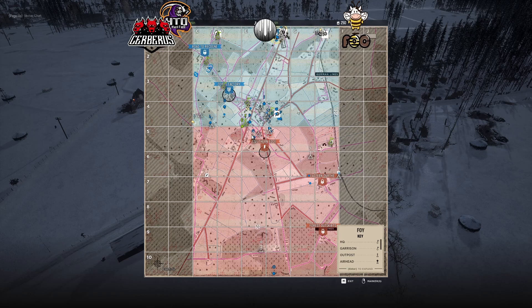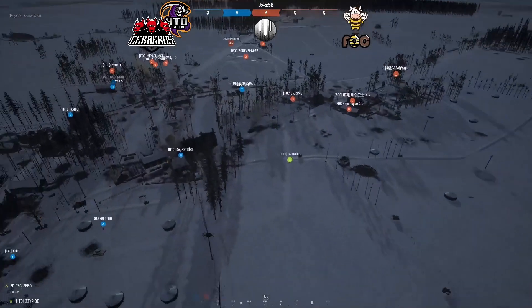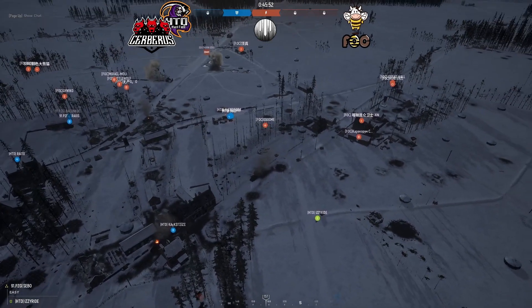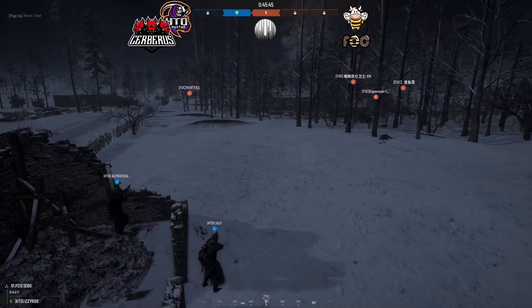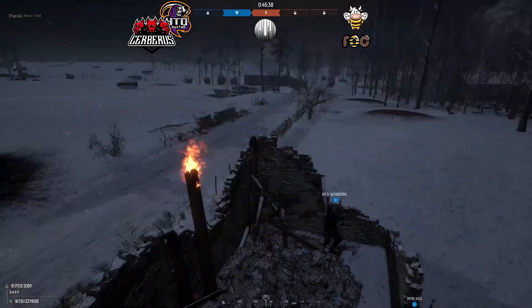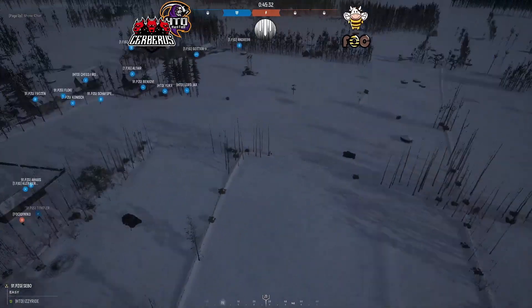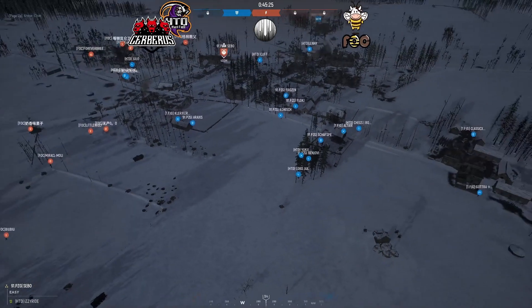Cerberus HTD and FOC are fighting on the west side. They've got four or five garrisons up — doesn't look like anybody's using this one over here. There's a small fight at the village with no real progress. Looking over here — Alex covering the field. FOC have this little portion locked down, running through the field. That looks like a Cerberus HTD spawn wave.